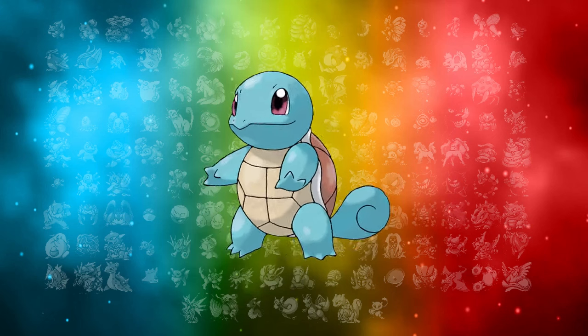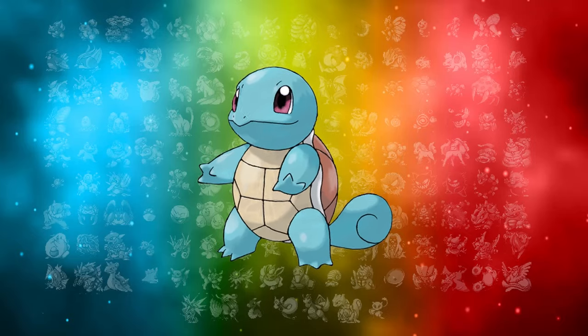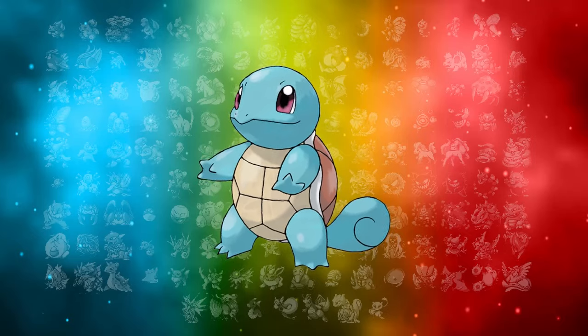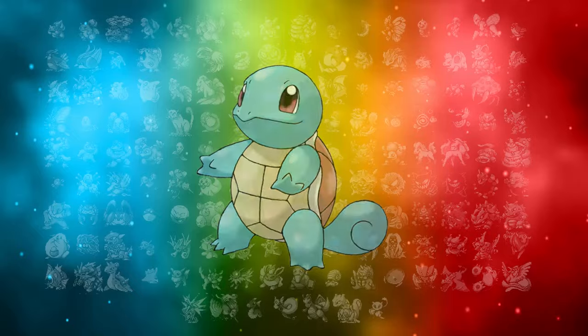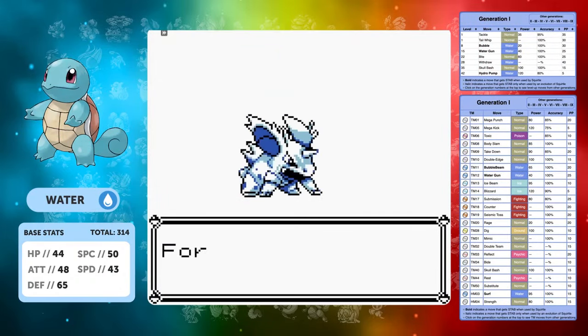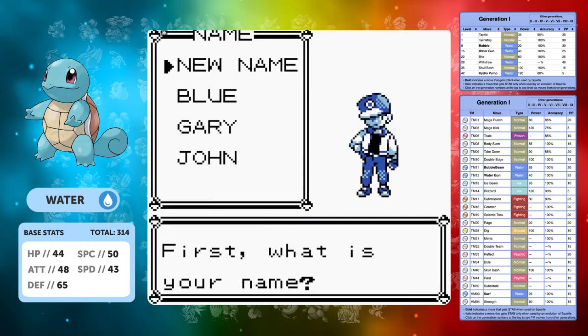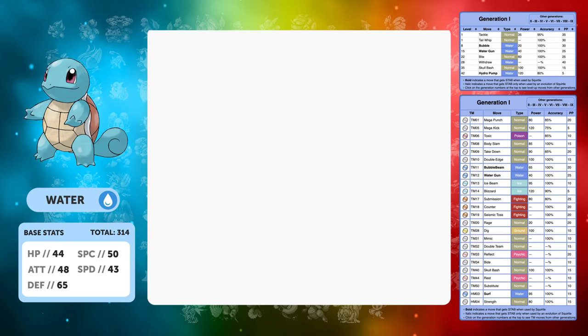Good morning and welcome back to another solo run video. Today we are doing a Squirtle only run in Pokemon Blue. Considering we've done the Charmander run and the Bulbasaur run right at the beginning of the channel, this is the last starter Pokemon we need to do a solo run with. I'm quite excited for this one because out of all the Pokemon you can get as starters in Gen 1, Squirtle was always my favourite.